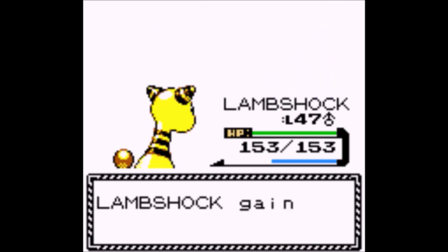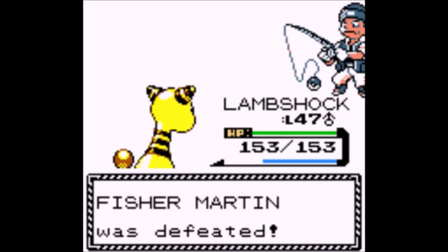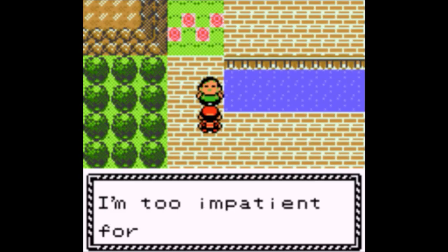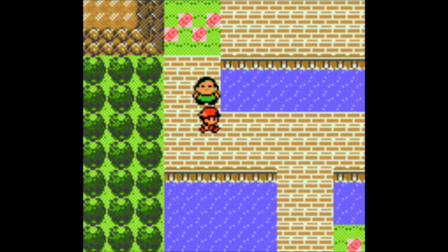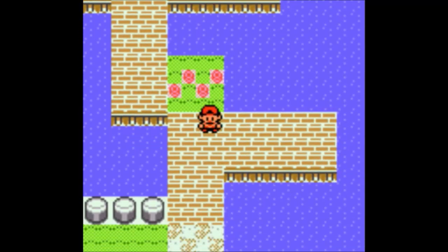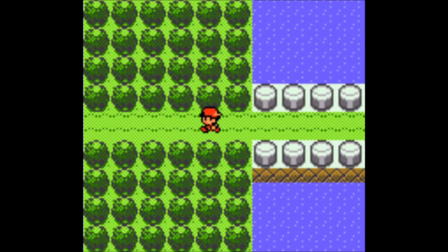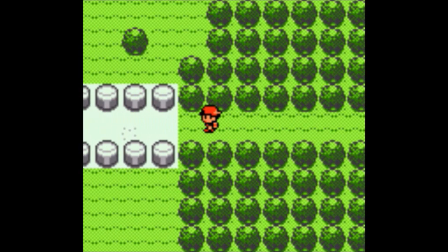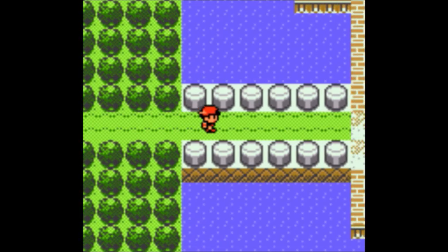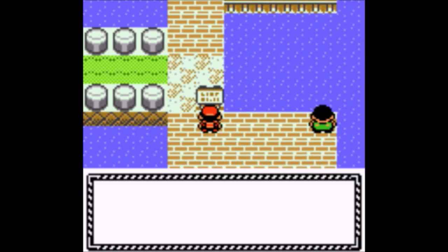Noivern. Pawmot — basically the full evolution of the Pikachu clone. It's Fighting and Electric — it's pretty good. You can kind of see why it's even in UU. Iron Fist — and you get a lot of punching moves including its signature move, Double Shock.